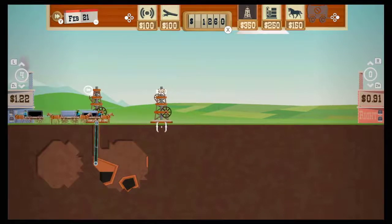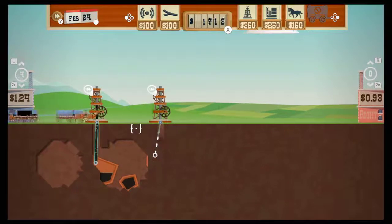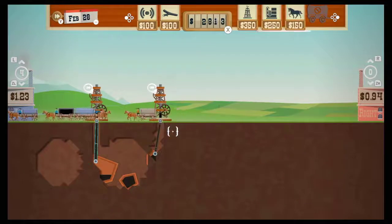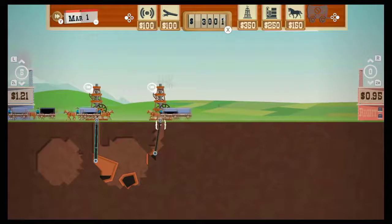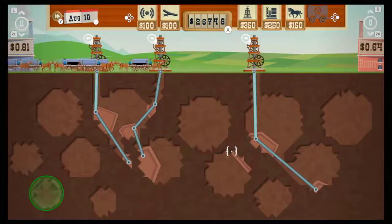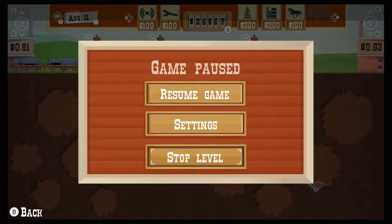When you first begin building up your town, you have a lot to consider purchasing to improve your drilling operation to maximize your profits. This, however, does not last, and it won't be long before you're just going through the motions in each level. And if you invested in the scanner and bribed one of the two companies to guarantee a buy price for oil, this really becomes a set-it-and-forget-it affair. At least you can hold down the Y button to speed up the game and gather oil more quickly, and you can end levels early if you want.